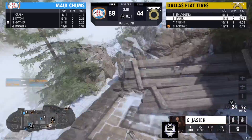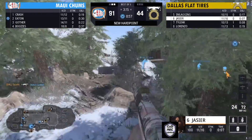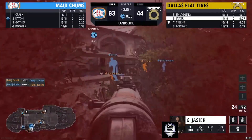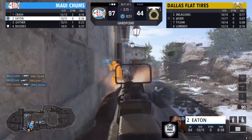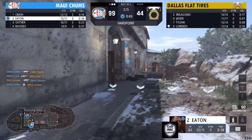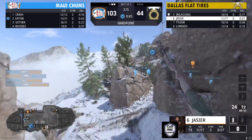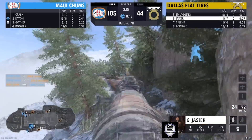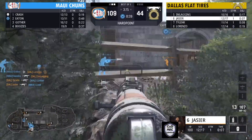Dallas comes through with a break. Maui Chums have the rotation to start off this next hill. Jassier is first in line looking for a player but gets taken down by Crash. Crash is on the hill. Eaton gets the first up, plays his life, backs up — Eaton is still on this hill. Boosies with a kill, Gothar with a kill. Maui Chums are now taking full control of this hard point.